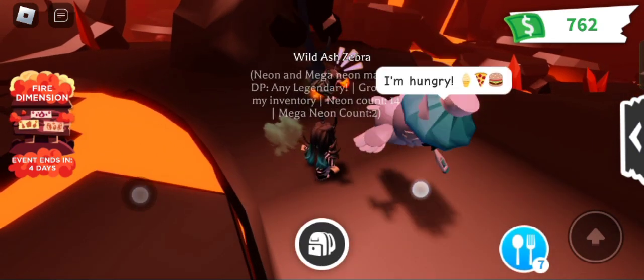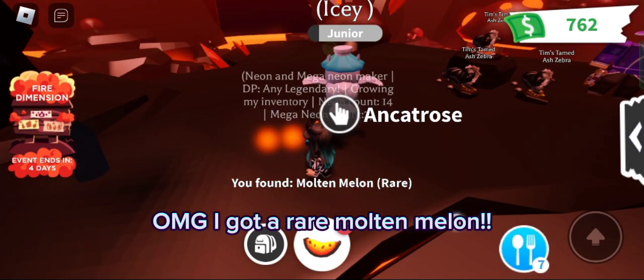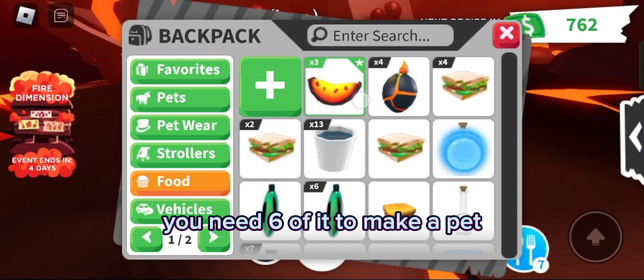Throw it. Oh my god, I got a rare molten melon! You need six of them to make a pet.